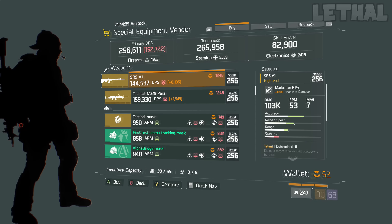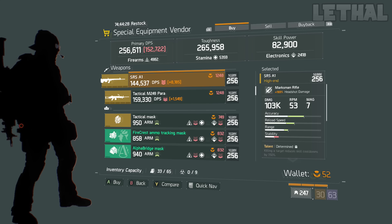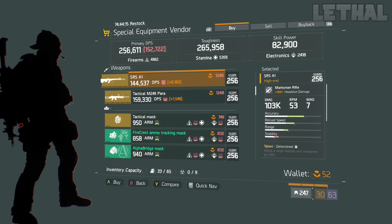Last but not least, coming down to the Special Equipment Vendor, we have one of the weapons I would recommend 100% buying — the SRSA1. This is one of the weapons I'm saving up my Phoenix Credits to buy. It comes with really really good damage and great talents right off the bat. Once you buy this marksman rifle, it comes with 169% headshot damage, which is a lot for a marksman rifle, and also 103k damage, which is really really high.